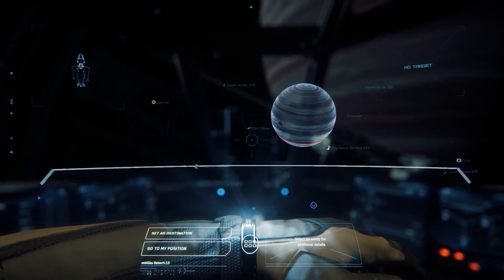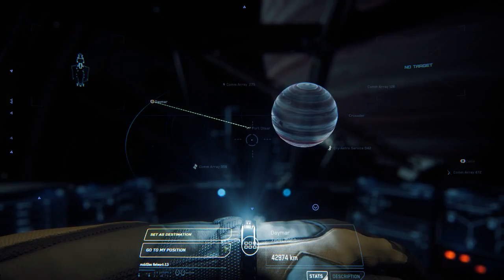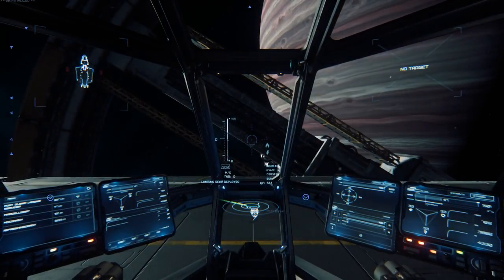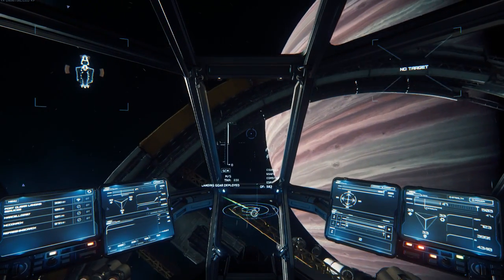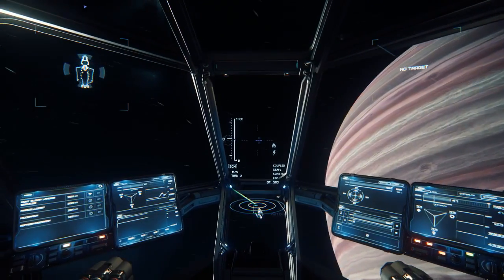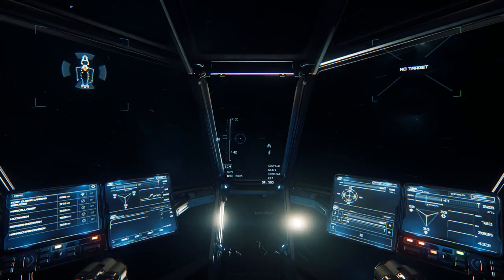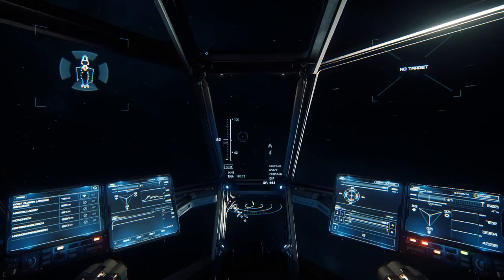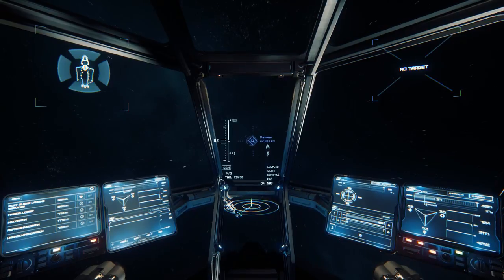Let's actually check before we leave the pad. Let's go to Daymar because I like Daymar — it looks like Mars. I also found out where my fuel gauge is on the left side of my HUD. You can see the throttle indicator, and the top one is actually my fuel gauge — that's what I didn't know about. It's cheap to fill up, costs like 100 credits to fill the tank completely.